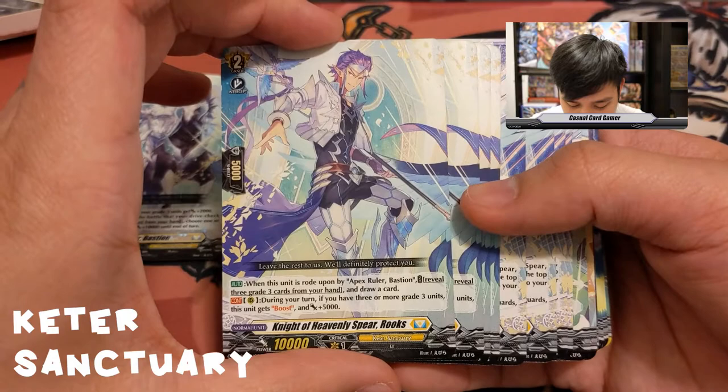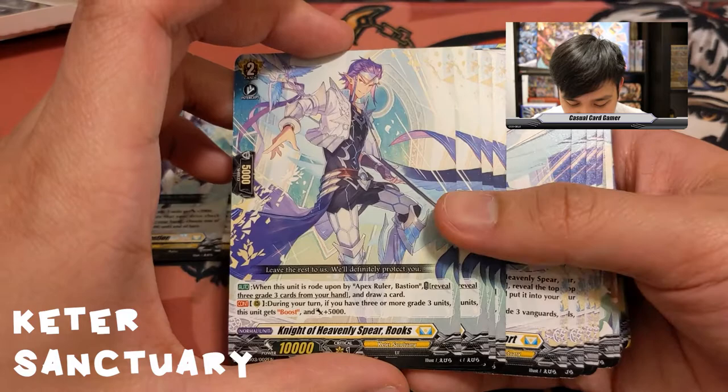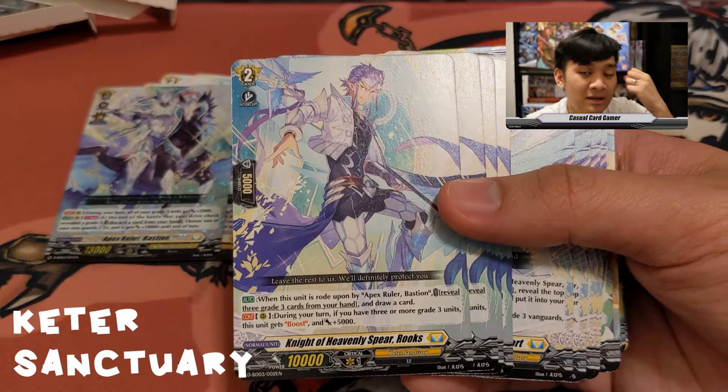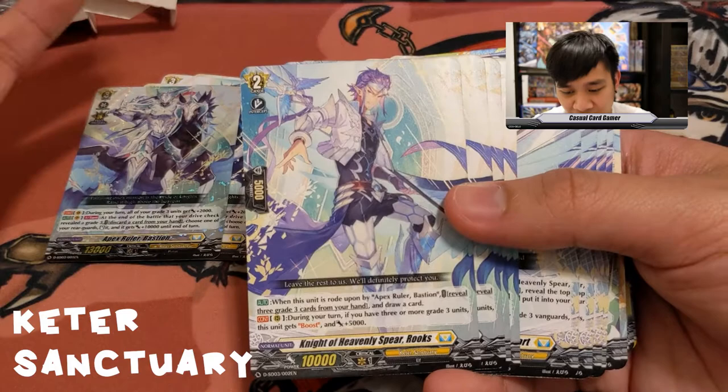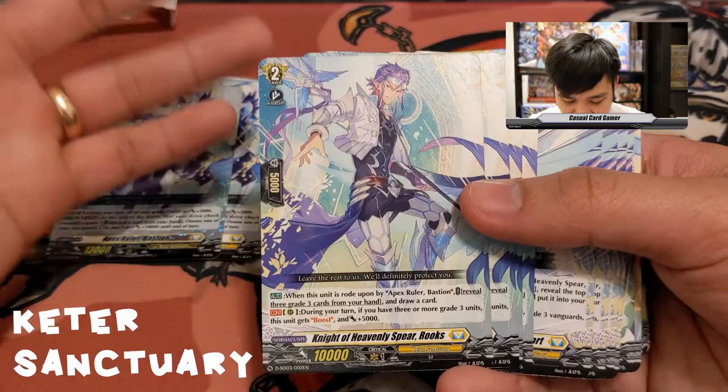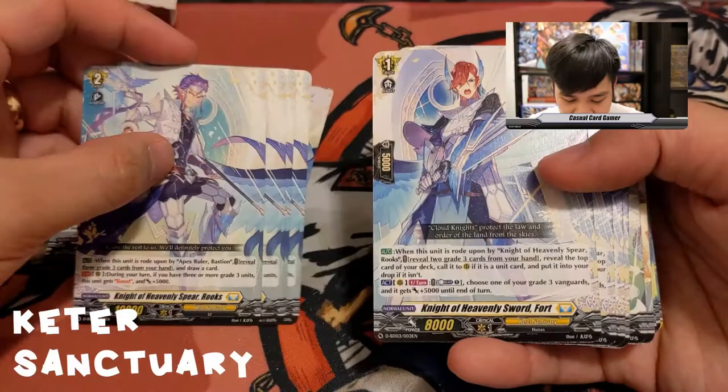In a deck where all you need is grade threes in hand, revealing three isn't hard. Rooks' second ability: during your turn if you have three or more grade three units, this unit gets boost and plus five until end of turn — very easy. Next, Knight of Heavenly Sword Fort: when rode upon by Rooks, reveal two grade threes from your hand, reveal the top card of your deck and call it to rear guard if it's a unit card — a free superior call.